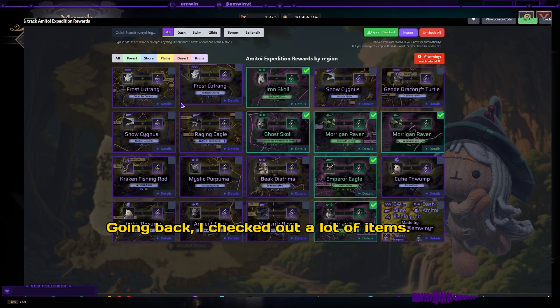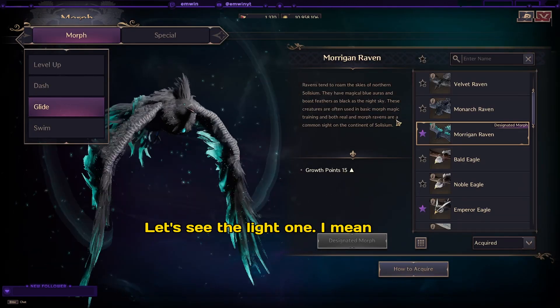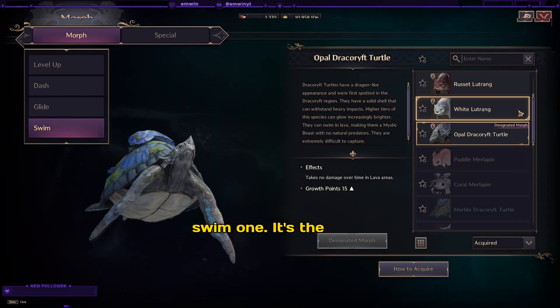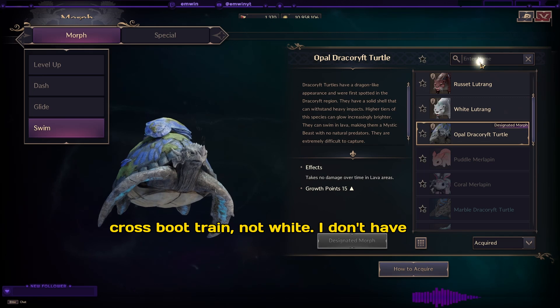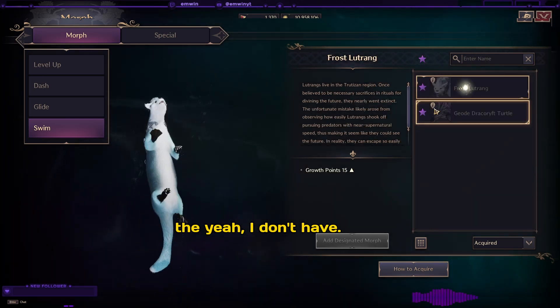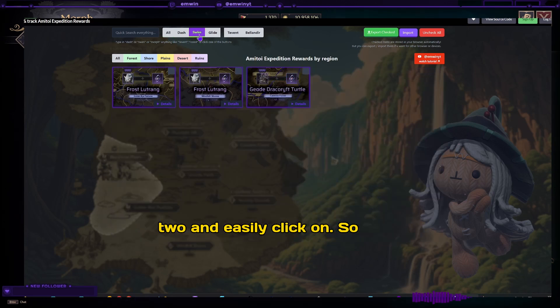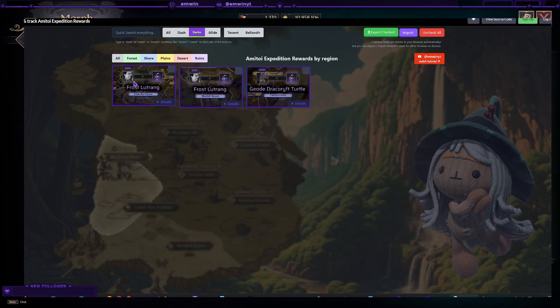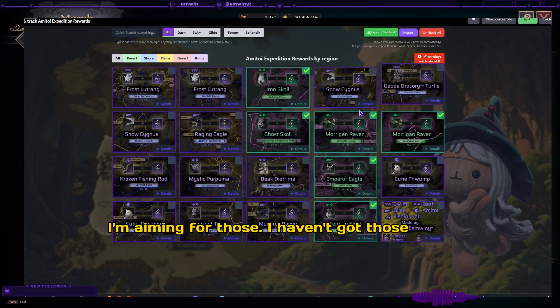Going back, let's check the swim morph. There's Frost and one other — I don't have the Frost one, and I don't have this one either. So I can get these two. I haven't had those yet, so I'm aiming for those.